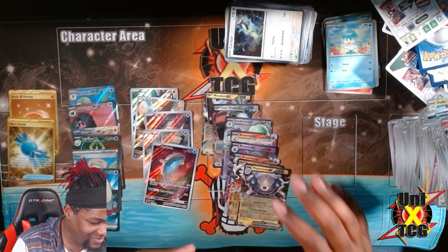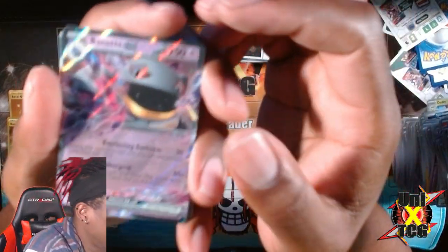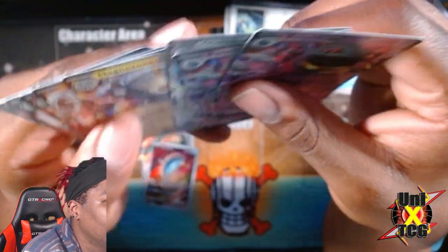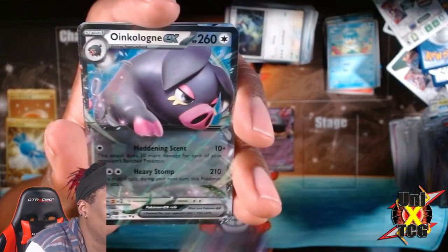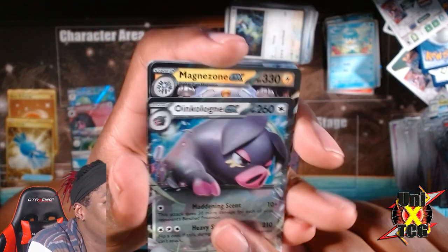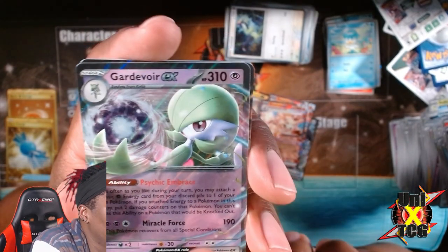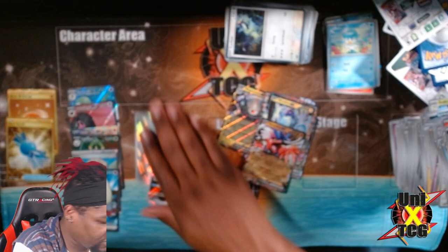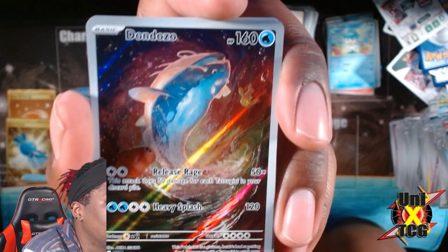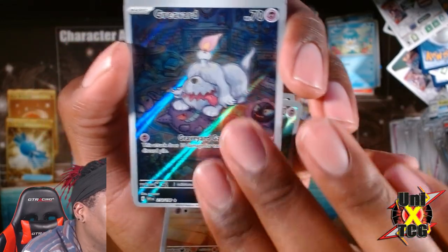Looking at here right - we literally do have... let's make sure we put those next to each other. We put the Arcanine next to each other. Right now we've got - Oinkologne twice. Magnezone dub, Arcanine, Terastalized Arcanine. One Gardevoir which is pretty tight. Iron Treads, Miradon, Miradon and Coridon - that's pretty tight. Then we're moving over to the full arts - the Dondozo is a stunner for sure. We got the Ralts, very very nice. Greavard, very very cute.